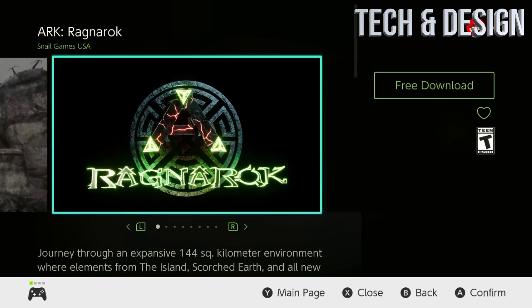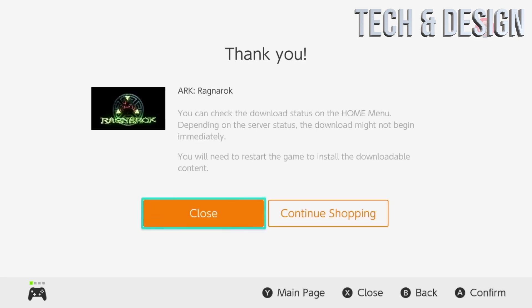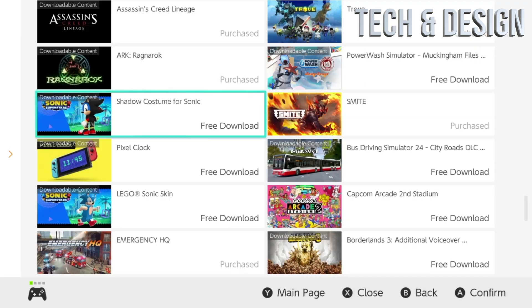From here we're going to take a look at more content that's completely free. We're going to go ahead and tap on free download, and once that's done we can just go back on this as well. Next up we've got even more content that's completely free.